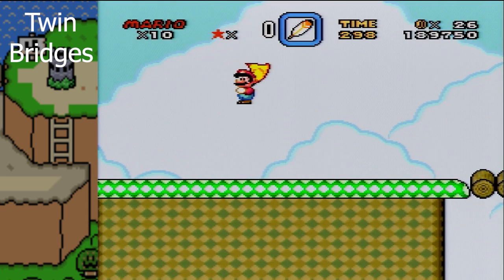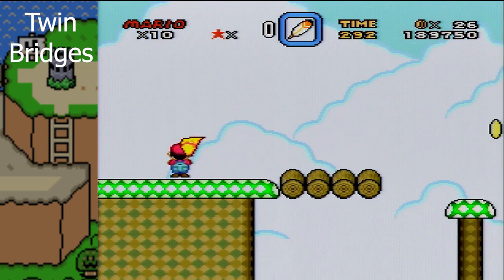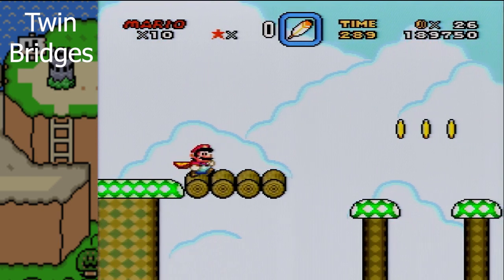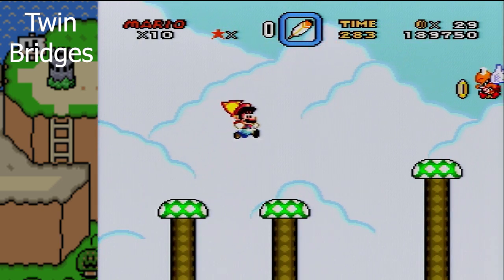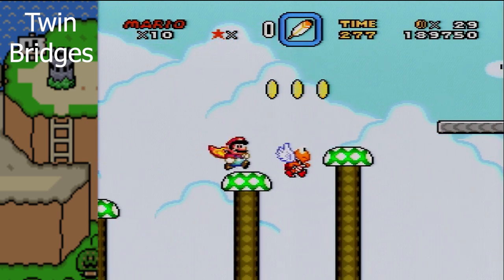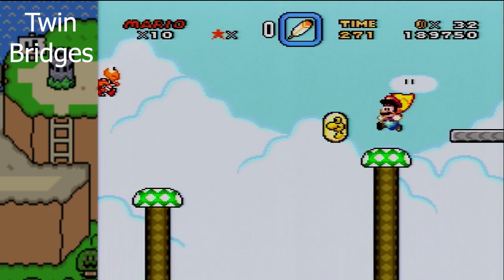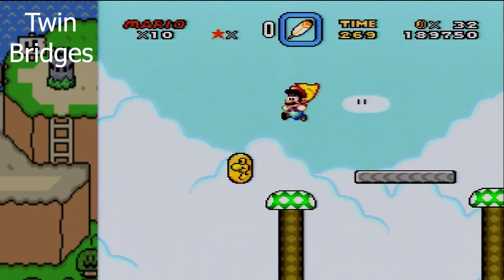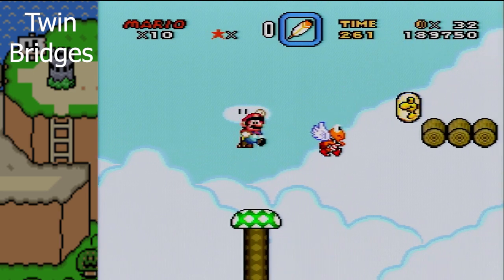Butterbridge One is an auto-scroller and has a funky little property — these mushrooms will change height. That's sort of the allure, the trick with this mission.